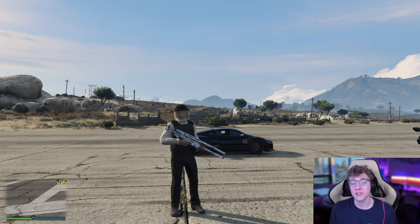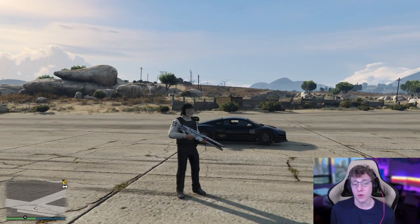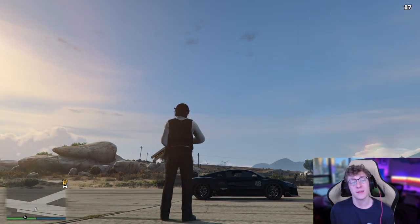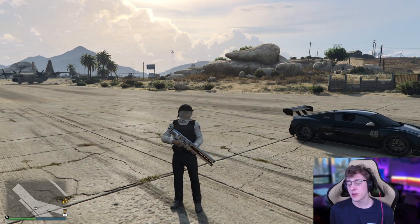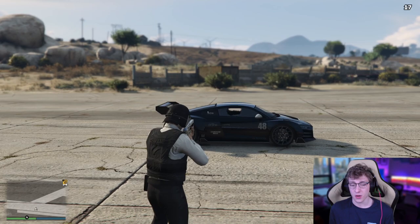Just a couple months ago, when recording a video doing a sale mission with my motorcycle clubs, I had the Dodo and there was a Hydra chasing me. I managed to land the Dodo really quickly, get out of it, pull out my Railgun, and literally snipe the jet out of the sky. The only other weapon you can do that with is the Explosive Sniper, but the Railgun does a bit more damage, so I would highly recommend getting your hands on one if you don't have it already.